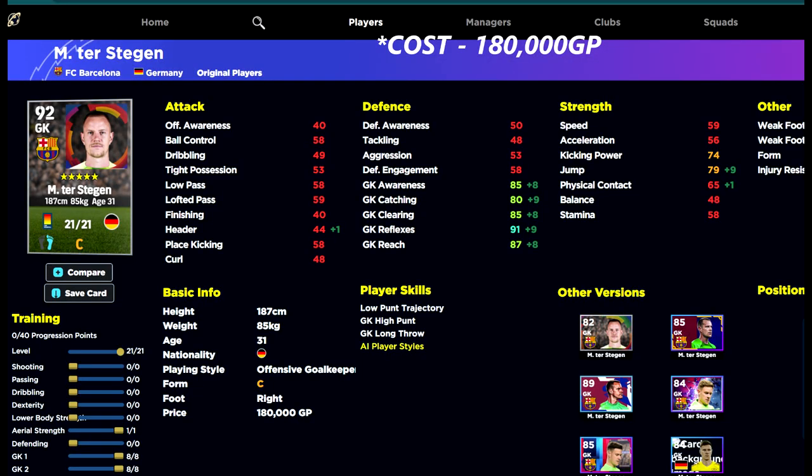At 180,000 GP, Ter Stegen is way below Courtois and puts him on the same level as Donnarumma. If you like to do a lot of manual goalkeeping, Ter Stegen is a beast — he's nimble, he's not as slow as Donnarumma. Donnarumma is just an absolute giant. There's no real top one and two here because they're very similar — this is how we've trained Ter Stegen.